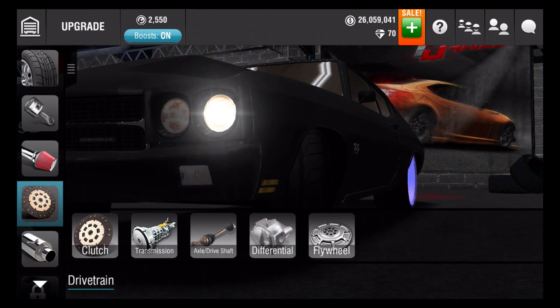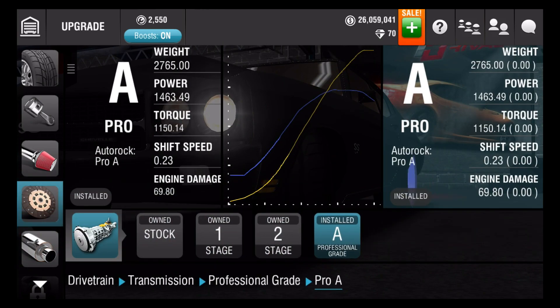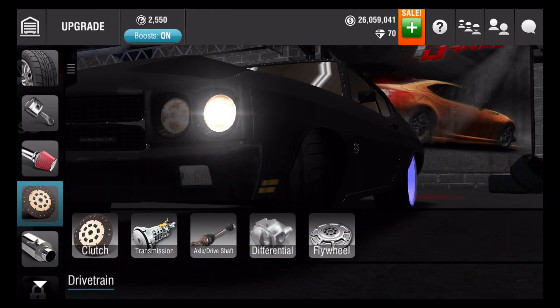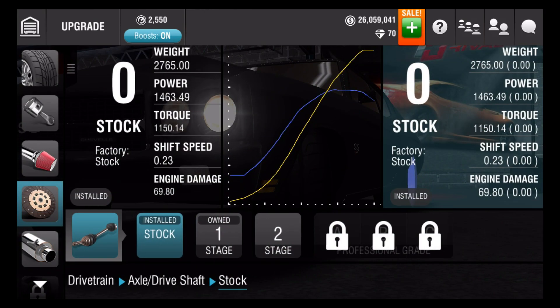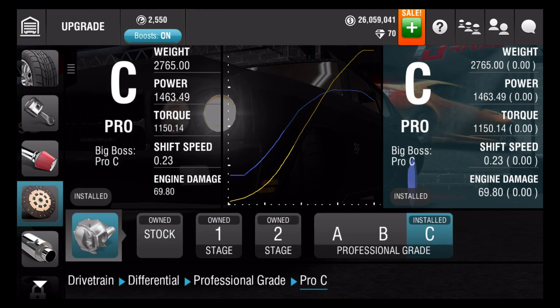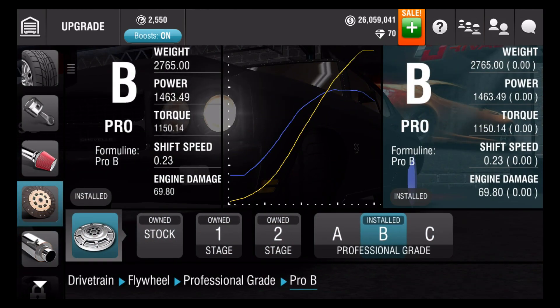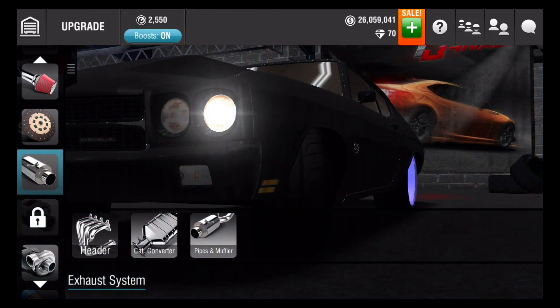Let's see what's going to ruin it, you guys, because everything seems to be C. So drivetrain: the clutch is also C. Transmission is professional grade A — that is the ruiner. But it is B.